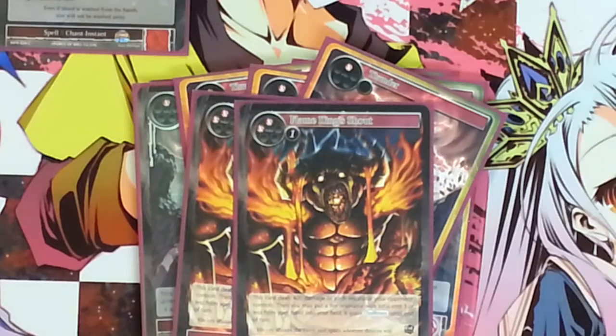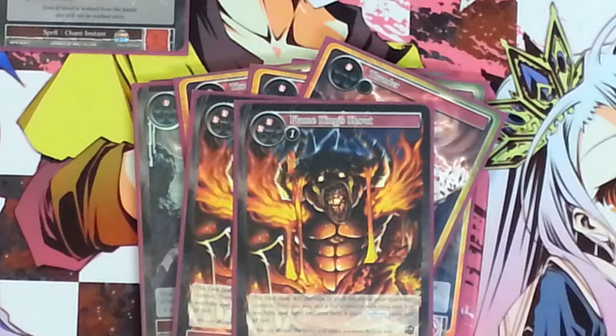I run two copies of Flame King Shout. It's a three cost sorcery speed spell — spell chance is what we call it in this game — that deals 400 damage to each Resonator your opponent controls, and then you may put a Fire Resonator that costs three or less from your hand onto the field and it gains Swiftness until end of turn. This is a good card because it basically values itself. Earlier today I was playing against Angels and I only had two copies of Flame King Shout in hand, so I did 800 damage to all her flying Angels and they all died. It also primes things for those Demon Flames we were talking about.